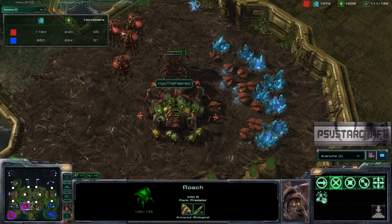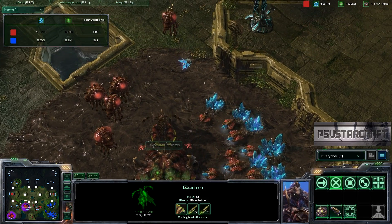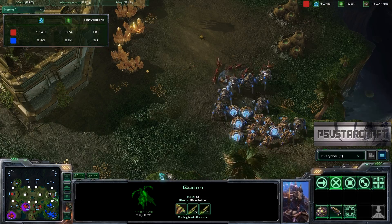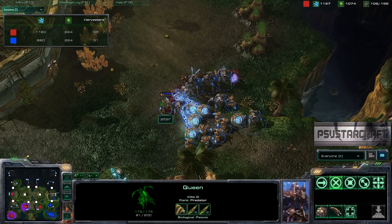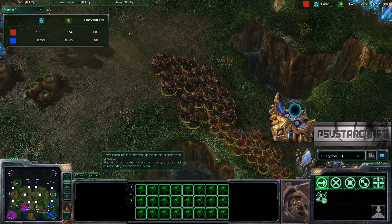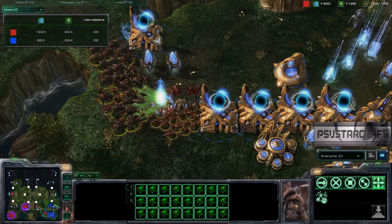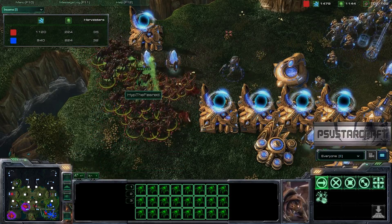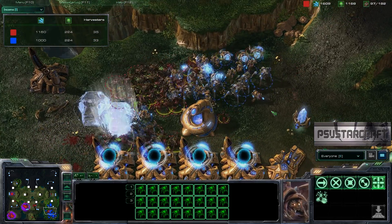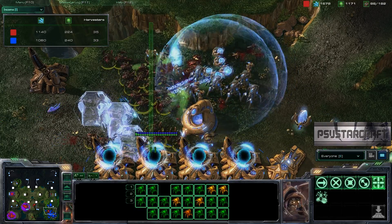Zerg wings up at the high yield. Observer just sitting over the expansion. 75 energy on that Queen and no creep tumors going down — could be spreading creep across the entire map. Zerg is getting a little out of position at the high yield with no reaction to move them. 51 units — holy cow. A lot of units running in the front door while those Toss units are caught out of position. Nice maneuver by the Zerg, attacking on a double front while the Toss player was distracted.